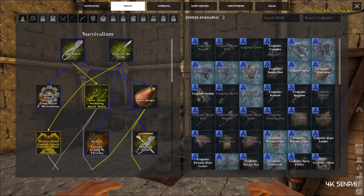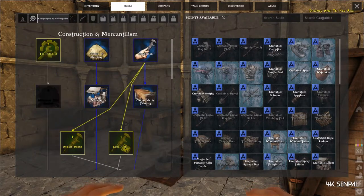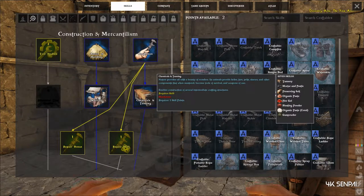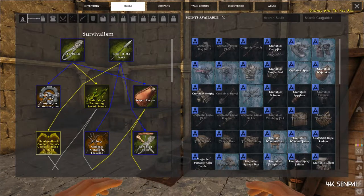You need to have available skill points to take the basics under survivalism construction, which will open another construction tab. Up top beside survivalism there are four skills you need: basics of building which is one point, handyman which is one point, chemicals which is one point, and tanning which is two points, and then two points for weaving under survivalism.